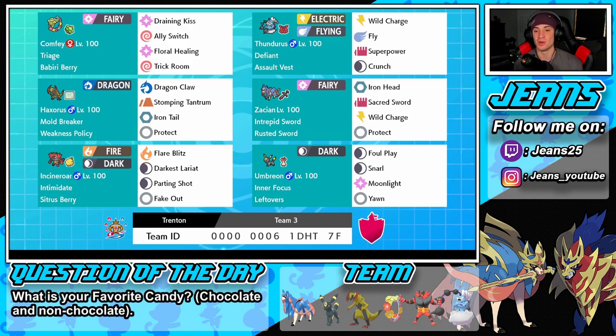We have Zacian right next to him with the Intrepid Sword ability and the Rusted Sword for his item, so he gets that plus one attack boost right off the bat. Then we have Iron Head for STAB, Sacred Sword, Wild Charge for coverage, and Protect as our final move. This Pokémon is an absolute beast — I'm pretty sure we're gonna be bringing him into every single battle.